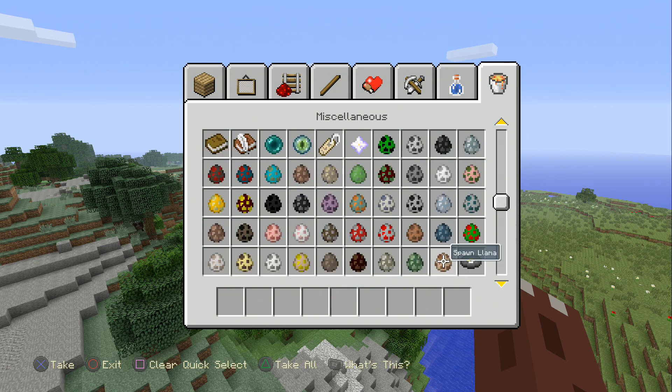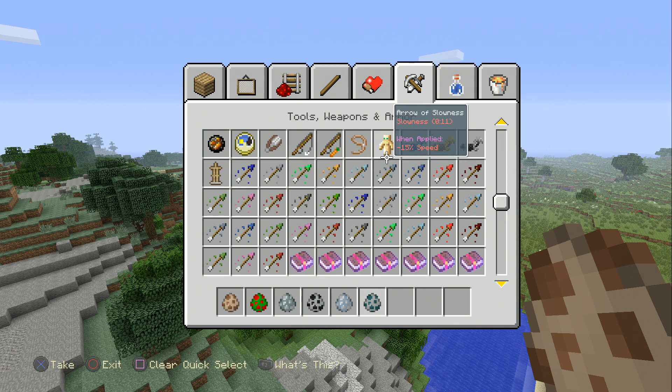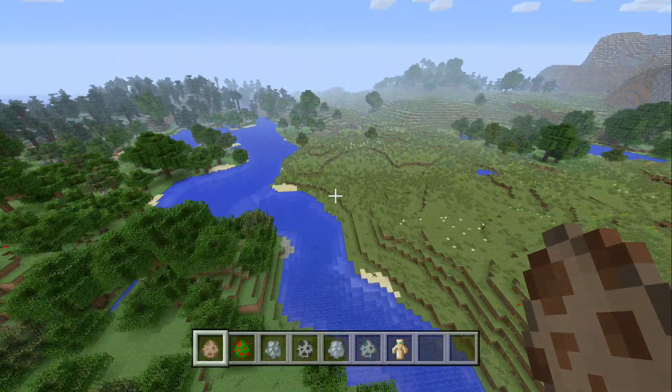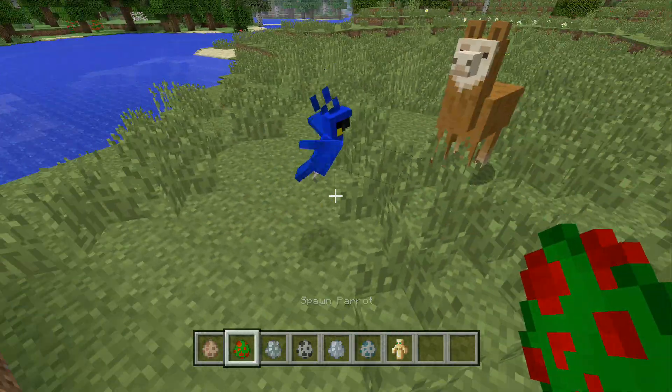There are different color beds now, that's nice. There are llamas, and wait - were zombie horses in the game previously? There are llamas, parrots - PC 1.12 nice - rabbit, donkey, mule. There are also evoker, vex, and vindicator. And there's the totem of undying. I heard there's a new enchantment added - curse of vanishing.